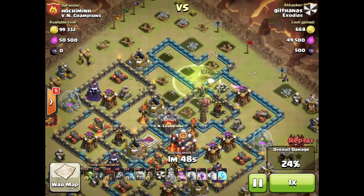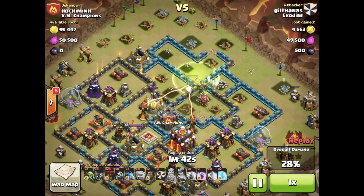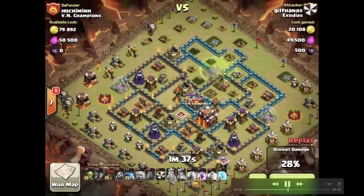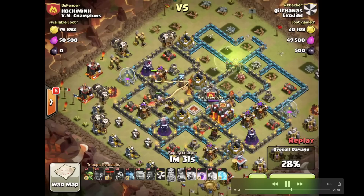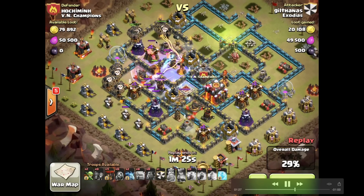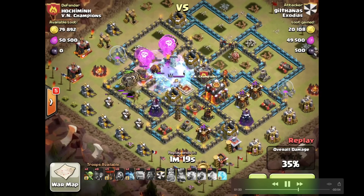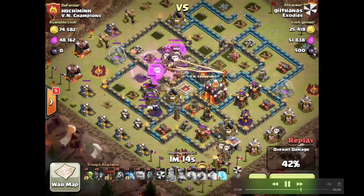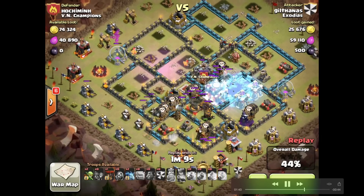A couple of skeletons — you can see how all the skeletons work there. This is the queen ability, and that takes out the air defense and the archer tower — that's the opening salvo. Now dropping the lava: one, two, three — fairly heavy drops compared to usual, one, two, three, four — probably because there's a lot of defense there and he wants to close it all in on that inferno. The inferno is at the end edge of the rage and they will rage in and wipe that inferno.